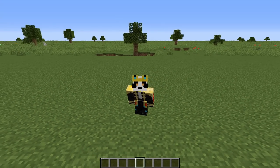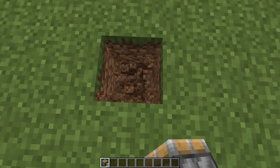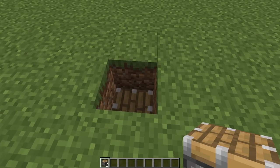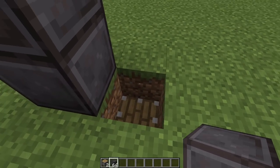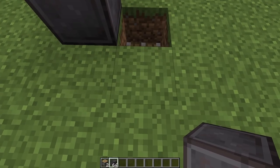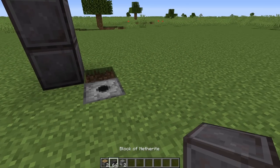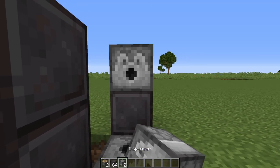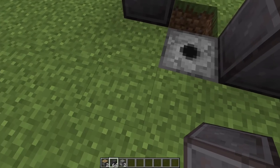Now let's get into the build. The first thing you're going to do is dig down two blocks into the ground and place a piston facing up. Beside the piston put two blocks on top of each other. In front of the piston, dig out one block and place your dispenser in the ground facing up, with a solid block beside it and another dispenser facing inward.